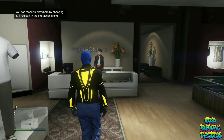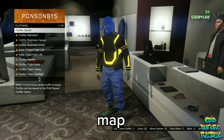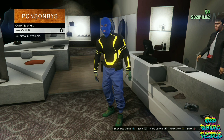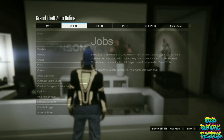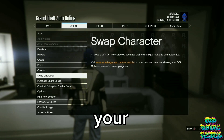This only works for the male character only. Go over to any clothing store on the map, go over to the front counter, and save your current outfit on slot number 20. Note that this will delete all your other outfits. Now open up your pause menu, go over to online, go over to swap character, and accept the alert that shows up on your screen.